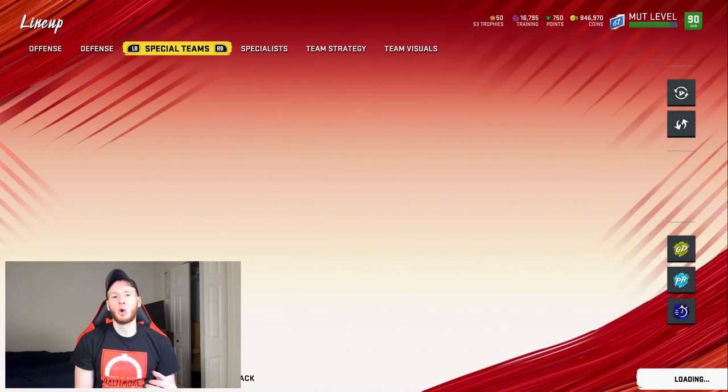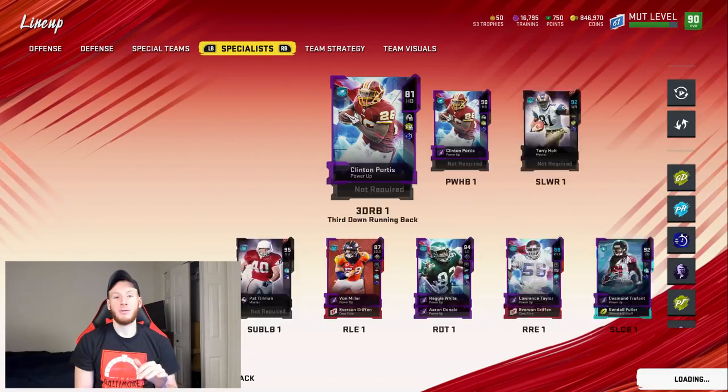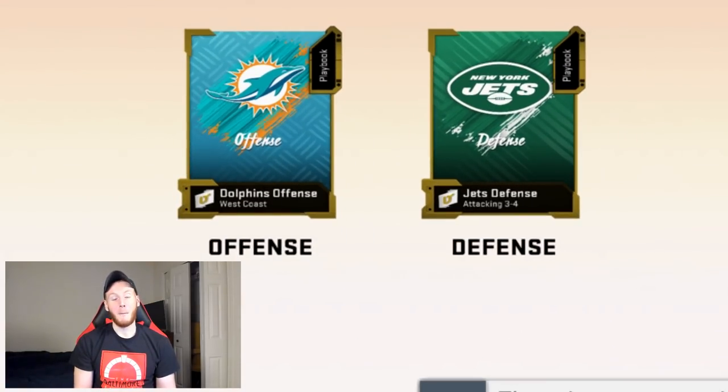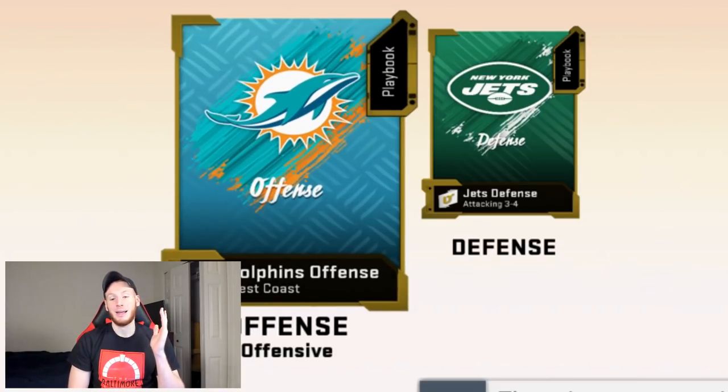So that's the team. Quickly going over the playbooks before we jump into the video — you guys know Dolphins offense for the split close, Jets defense. Both of these are over on hotrod.tips if you guys want my full schemes. Now I'm going to be going in-depth with you guys today, but I can't give you guys everything. That stuff is reserved for the people over on hotrod. If you guys are on the site, you guys know I don't hold anything back. Dolphins offense, Jets defense, hotrod.tips.